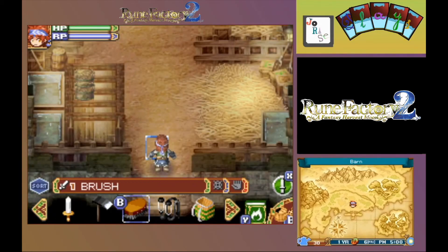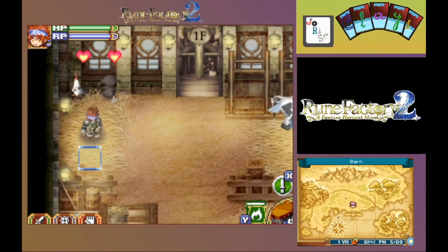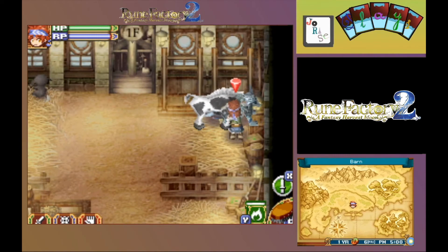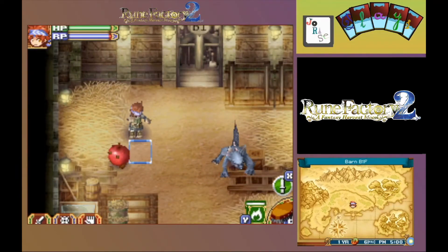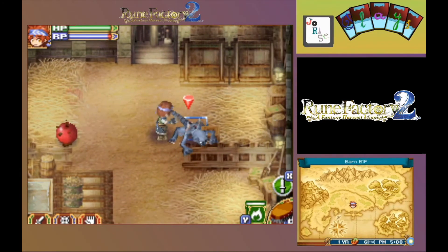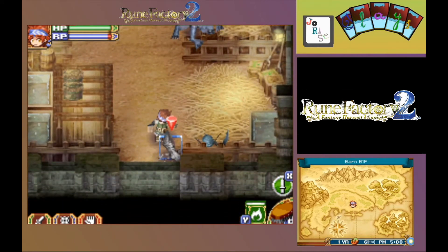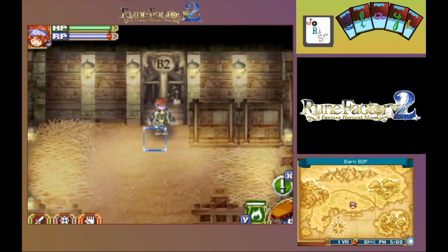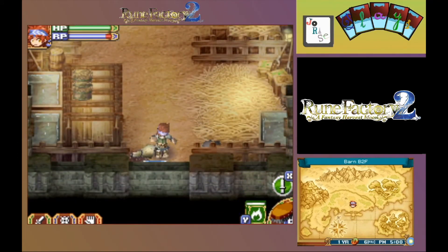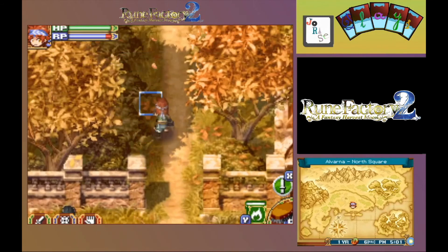Check in on the monsters in the monster barn. Ground floor is done. Basement level one is half done — just got to keep going here. Now to basement floor two, and there and there. Basement floor three — we're now done with all of that.